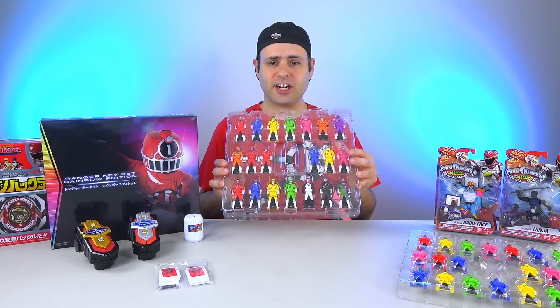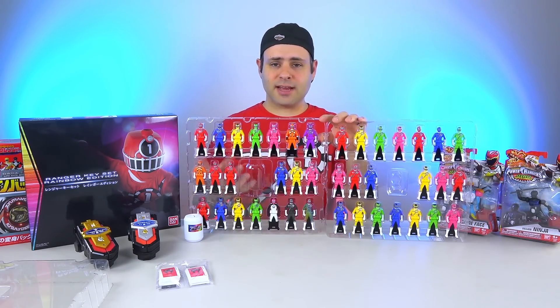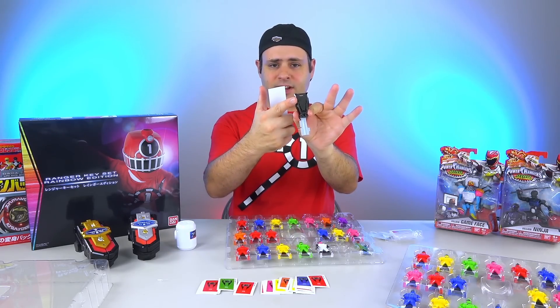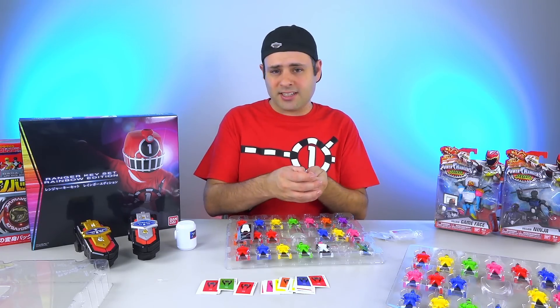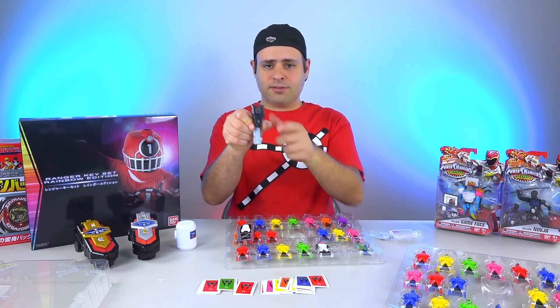Hey guys, Tokuger Keys are here! They really made a lot of Tokuger Keys. The keys come like this, fully assembled, and the chests are painted. However, they still do come with stickers — you have to apply them. Even on these really big expensive sets, you're still putting on stickers, unlike the American Ranger Keys, which is nice — you don't have to put on any stickers. These keys are not spring-loaded; you have to flip them manually.